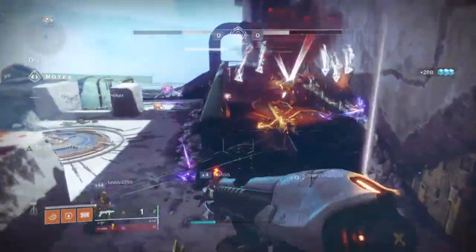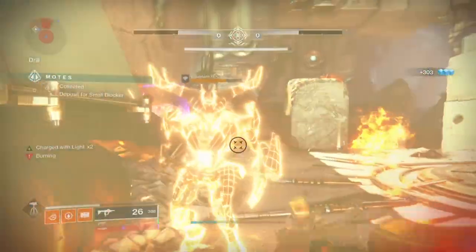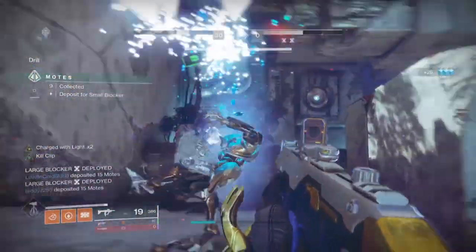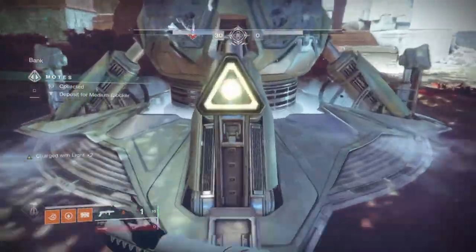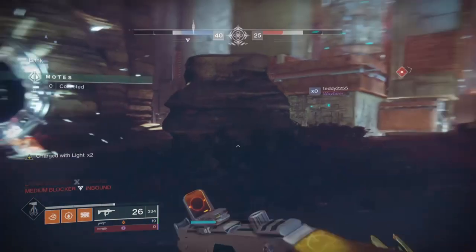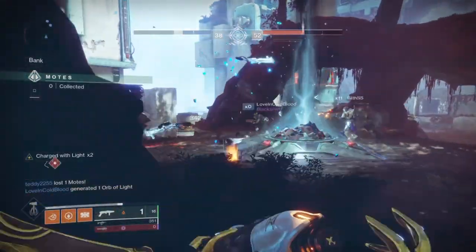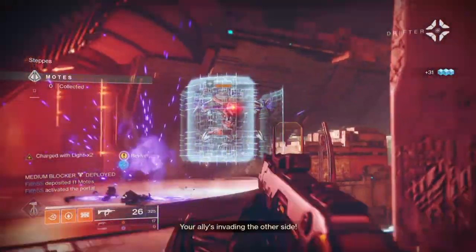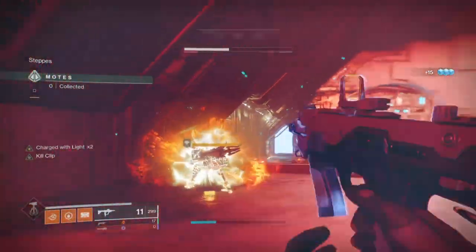This build overall will be helpful in content where lots of low to mid health adds appear in bulk — strikes, nightfalls, raids, Gambit, Storm Missiles, Menagerie, Sundial, and more. All of these will have sections where you face large groups of adds that can be quickly dispatched with a grenade or two. I originally wanted this build to be more new-light user friendly, for those who have the pieces but haven't reached endgame yet — something to tie them over. Even if you don't have all the necessary pieces, you can still do work with just the exotic and the grenade launcher. For veteran players, this is a build you can use for most endgame content, or when solo modifiers are active.